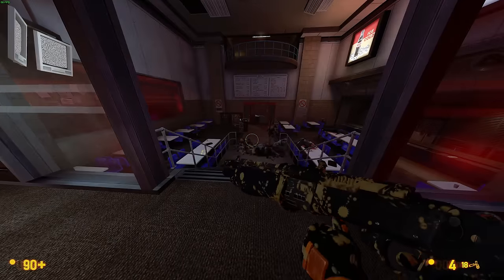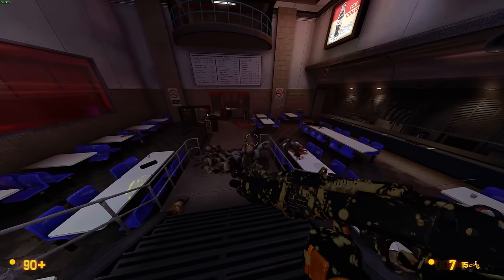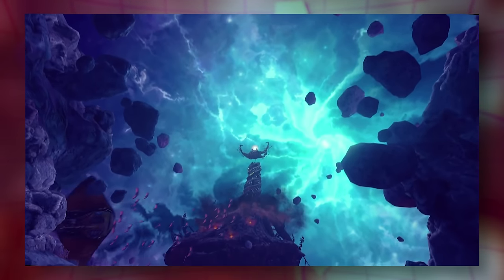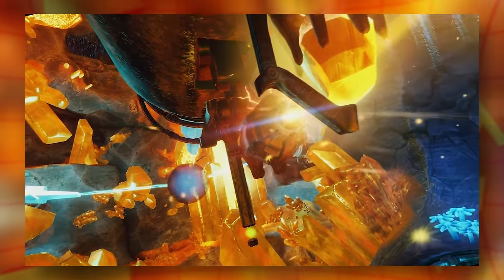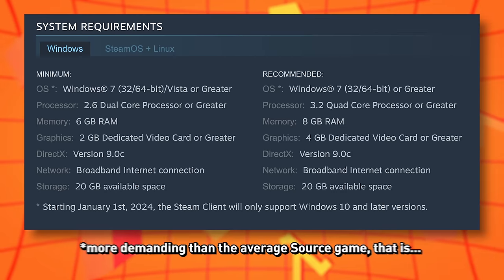Black Mesa — probably one of the best-looking Source Engine games you can play today, especially its Xen levels are quite stunning to look at. But with all this eye candy also comes demanding system specs.